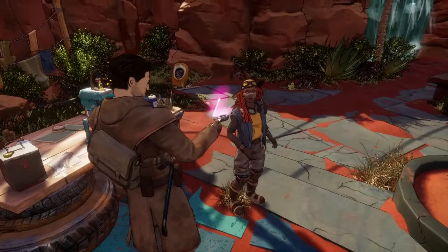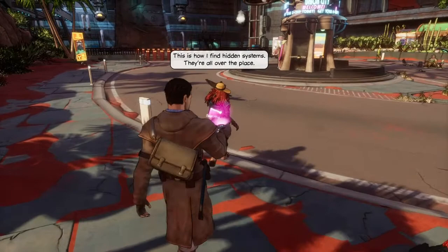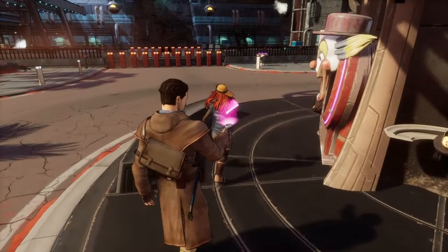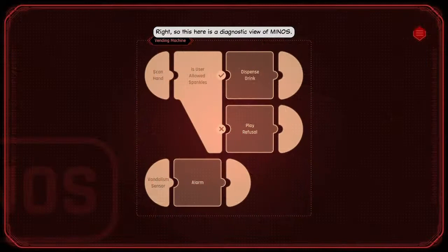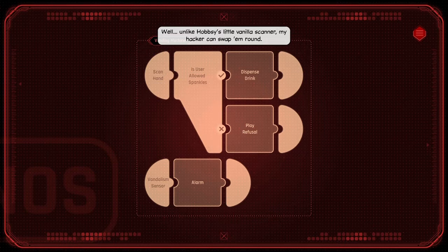Okay, this is how I find hidden systems — they're all over the place. Are we gonna learn to hack now? This could be fun. There you go — one just popped into range. What do I do now? Use the big button at the top. So this here is a diagnostic view of Minos. Looks like it runs the vending machine. See those task nodes, the darker ones? Unlike Hobbesy's little vanilla scanner, my hacker can swap them round. Wanna give me an infinite supply of Spankles?